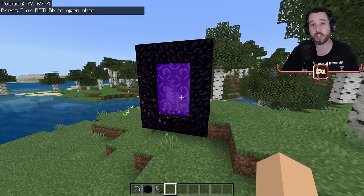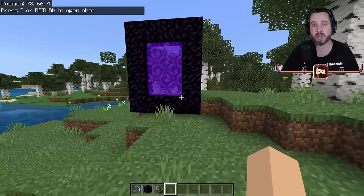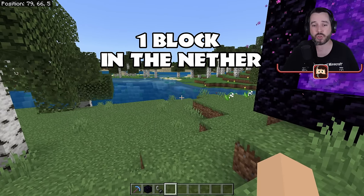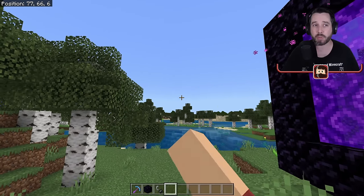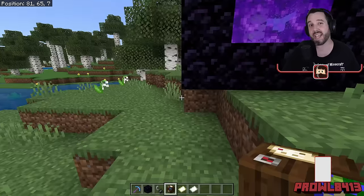The nether and the overworld are linked together — in the nether, for every one block that you travel, it's like traveling eight blocks in the overworld. So if I needed to move 800 blocks in that direction in the overworld, that's the same as only moving 100 blocks in the nether.